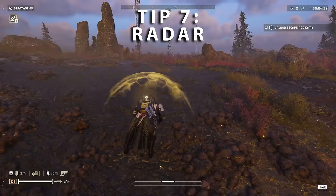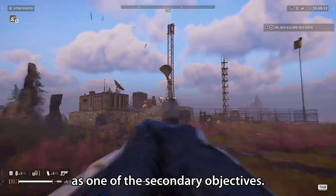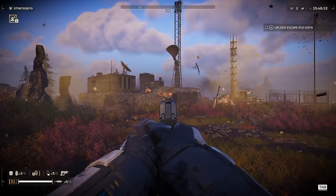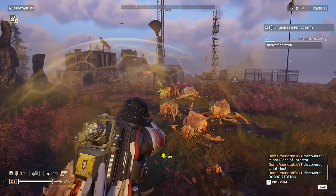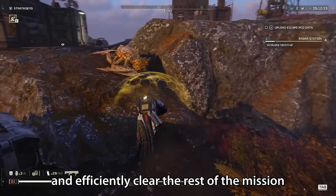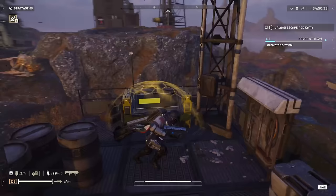Now let's talk about the importance and power of radar. Most maps will have radar as one of the secondary objectives. One of the first things you want to do is find it — you won't see it on your map, you will need to use your eyes and scout around. You can usually see the radar dish from pretty far off. Find it and go there immediately. This will show you all bug nests and points of interest, making it far easier to plan your route and efficiently clear the rest of the mission without wasting any time.